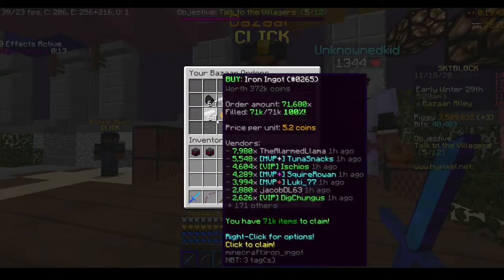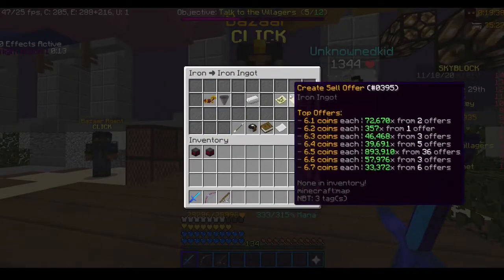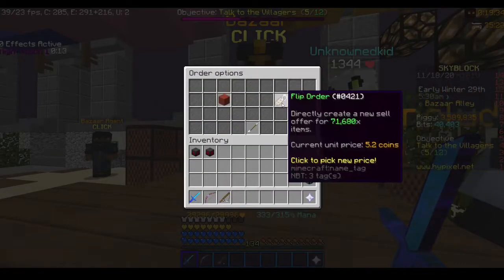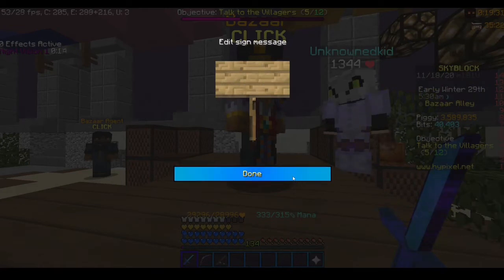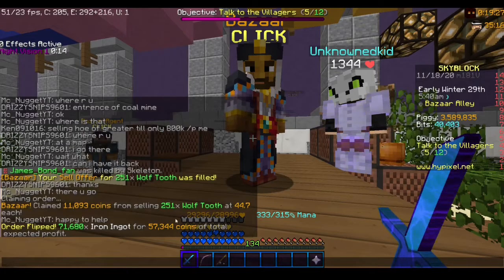When you want to flip it, a lot of people have been questioning. So let me check the sell price — 6.6 coins. You right-click, you go here, you put the amount of coins. So in this case it's 6. You flip it and it will tell you the amount of profit right here, which I think is pretty cool.